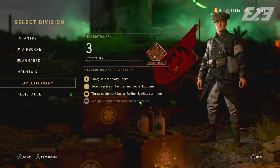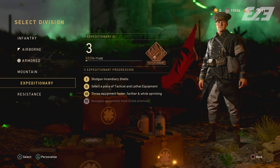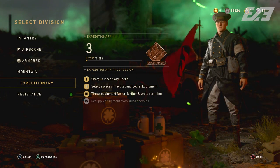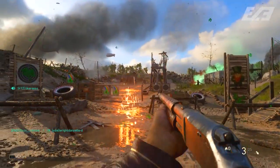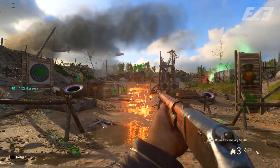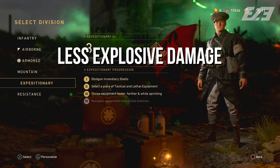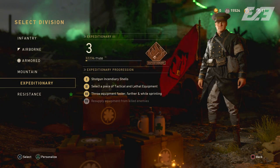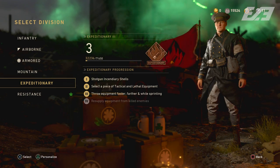One of the biggest changes was the expeditionary division, because back around E3 it was not even remotely close to what we know now. The only thing still the same from that point to now is that expeditionary gave you incendiary shells as your default basic training attribute. Back then you could also take less explosive damage, have extra mags, and be immune to shell shock and tacticals. Two of those were actually flipped with armored division and one from infantry. So literally nothing from expeditionary back then — other than the incendiary shells — is what we have now, and that goes for quite a few situations in the division system as a whole.